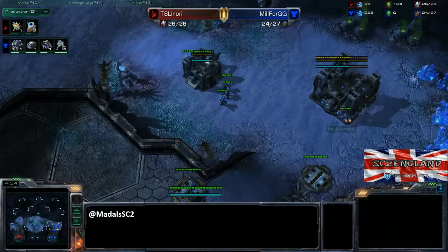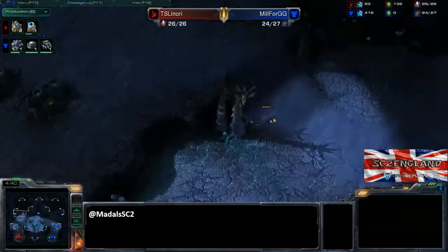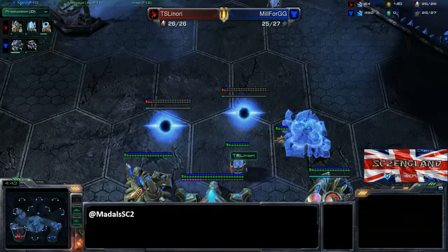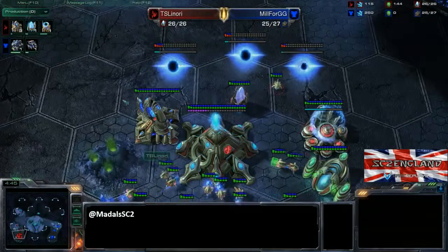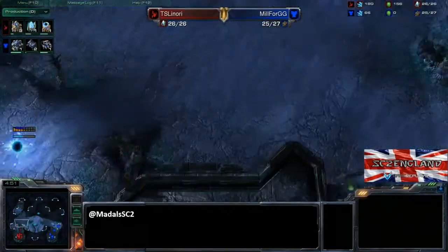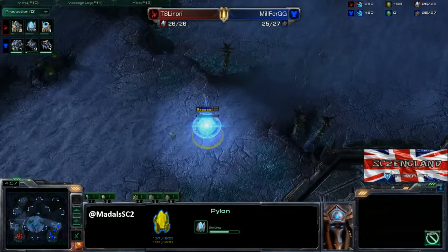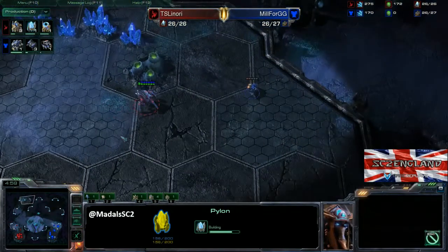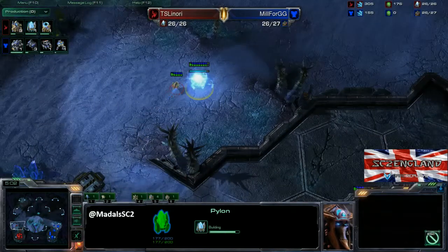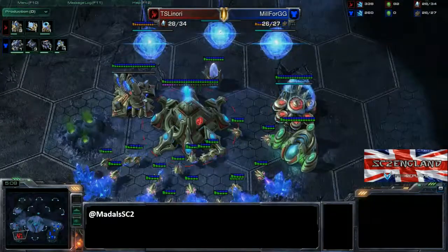Obviously because 4GG has expanded relatively early, he is going to be vulnerable to early aggression — especially big early aggression. We do have two more gateways being added on, there's the third one, so it is going to be a four-gate, which is still a very, very good opening. A pylon coming down on the low ground as well — this may be a bit of a distraction; if that SCV were to come back he might think maybe it's an expansion. The giveaway that it's going to be gateway heavy is the chrono boost on the warp gate tech.